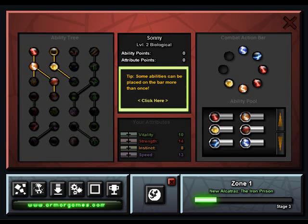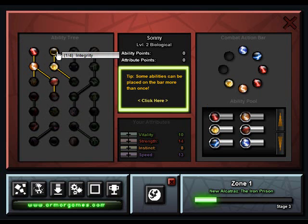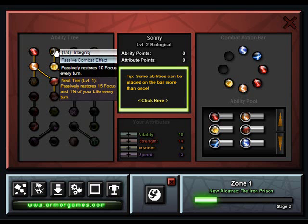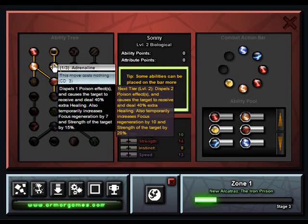Basically I put points into my favorite attacks. You're allowed to equip things into your toolbar more than once. So I have Vicious Strike and Integrity, which is passive — passives are a great thing. Integrity restores 10 focus every turn, which is a really great effect, knowing that you're using attacks that maybe cost 60 or 70 focus in one hit and only having a bar of 100. Instinct, I think, determines your energy points — or mana points, whatever you want to call them.